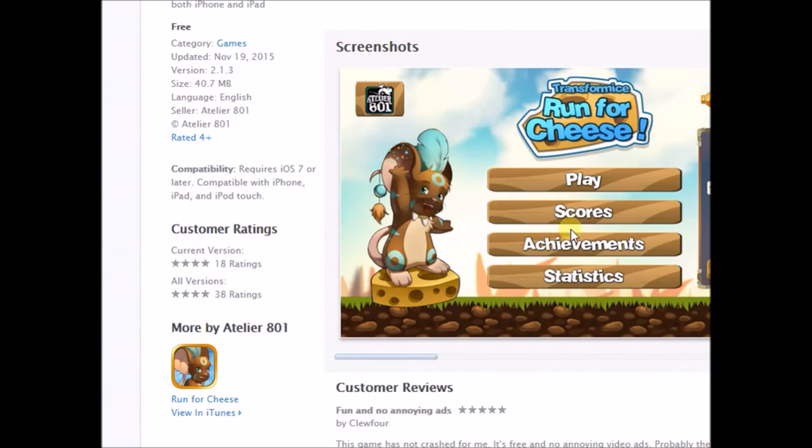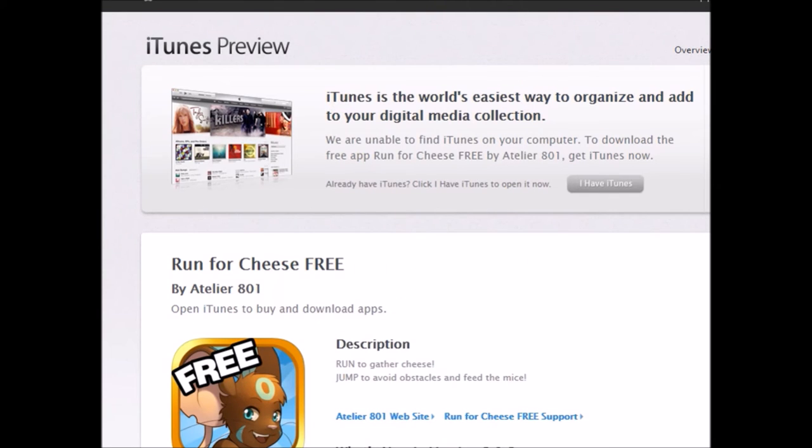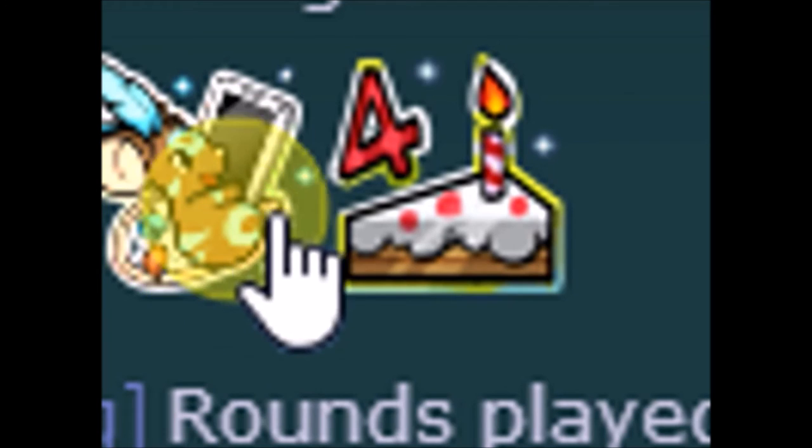It's a game and there's a little button so you can put your account in it and you get a badge — like this, I will show you. As you can see, there is a badge right here when you get the Runford Cheese app and link your account to it. So that's how you get the badge for this one.